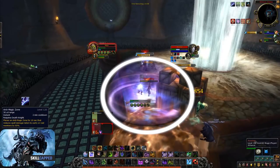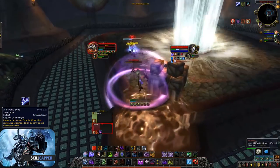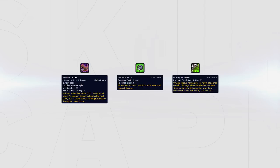Anti-Magic Zone should be used instead of Unholy Mutation when you or your team need an extra defensive cooldown versus spellcasters. Dark Simulacrum can also be used when facing a melee-caster team, for example Mage Warrior. Dark Simulacrum can steal defensive cooldowns like Pain Suppression, Ice Block, or Divine Shield, or it can be used defensively to steal CC like Cyclone or Polymorph. The standard build is Necrotic Strike, Necrotic Aura, and Unholy Mutation.